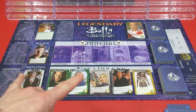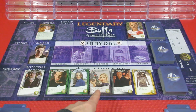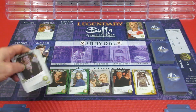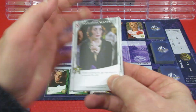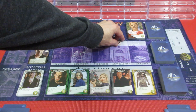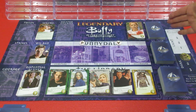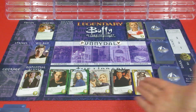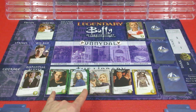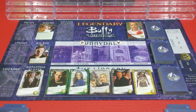Each player starts with 1 Courage token. I'm doing a 2-player game. In our hero deck we're playing with Oz, Faith, Buffy, Giles, and the 1st Slayer. We can purchase Potential Slayers for 3. I put tokens out on Downtown and Sunnydale High because if you defeat a villain in either of those spaces, the light goes up 1. We have our wound deck, bystanders deck, villain deck, and hero deck all shuffled up with 5 hero cards out. Starting deck is 8 basic Watcher cards and 4 Attack cards.